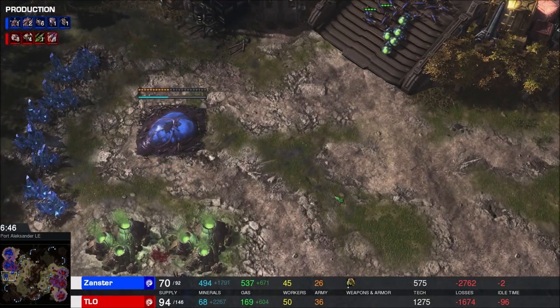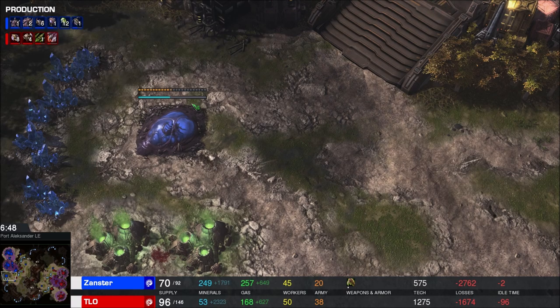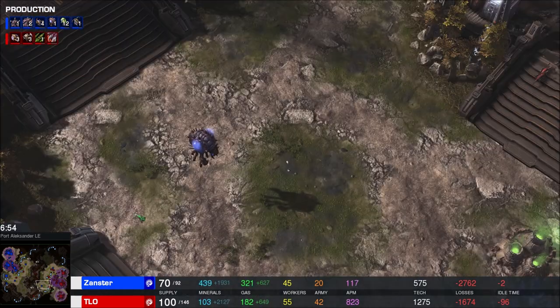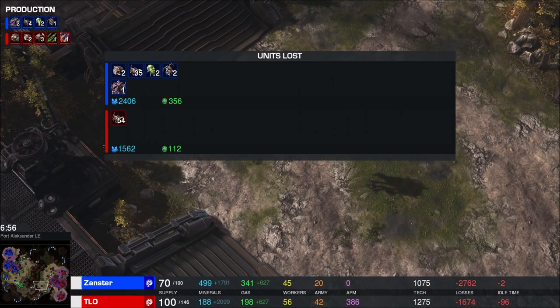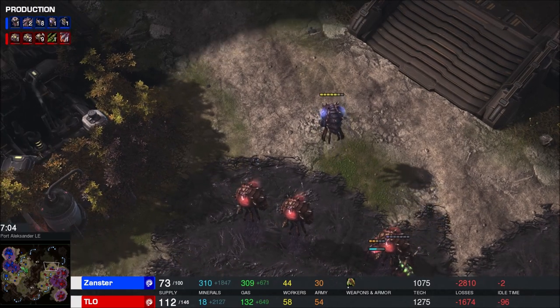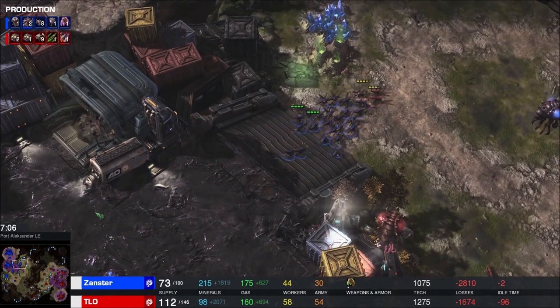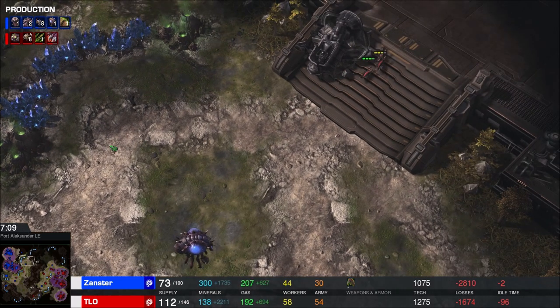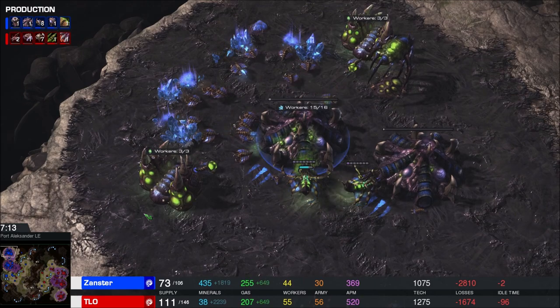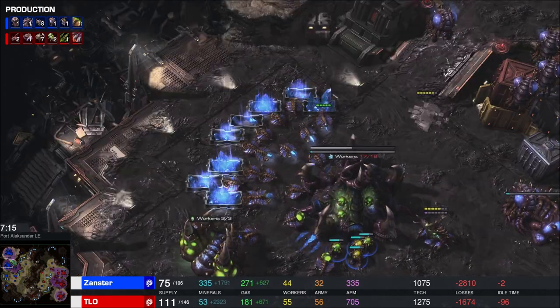He's going for a lair - he does not have a Roach Warren and he's not starting one at all. He hasn't really bothered TLO much, just done some scouting with lings. 54 lings have gone down for TLO but no drones at all. 58 to 44 workers on three bases - TLO is just owning this match so far. Keep sending Zerglings around to scout things, trying to see if there's anything that could really wreck TLO's day, but there's not.